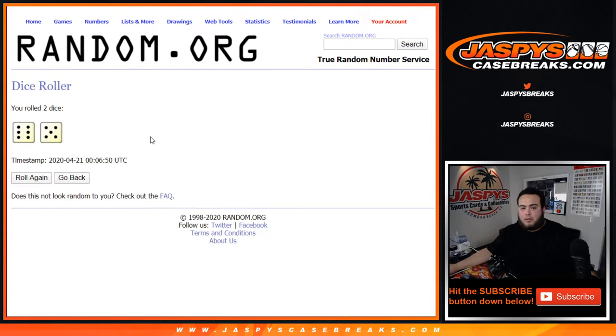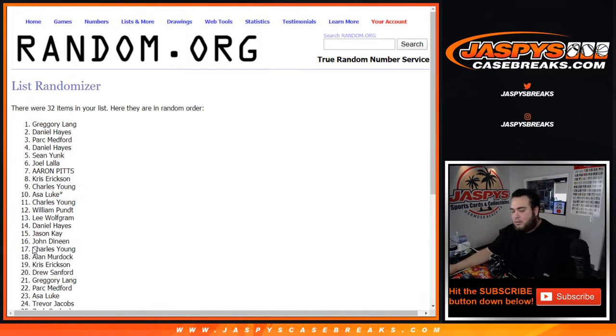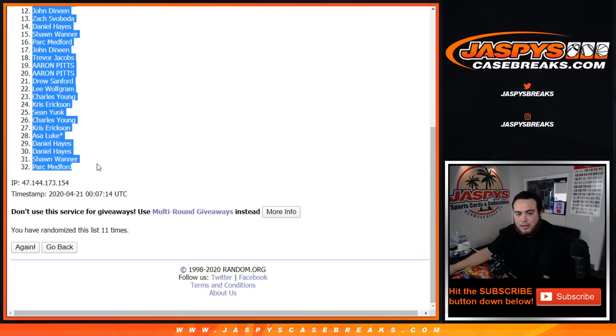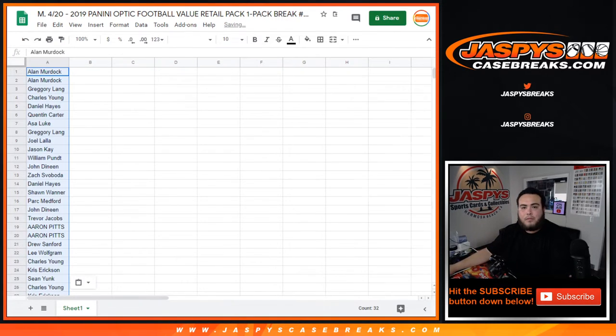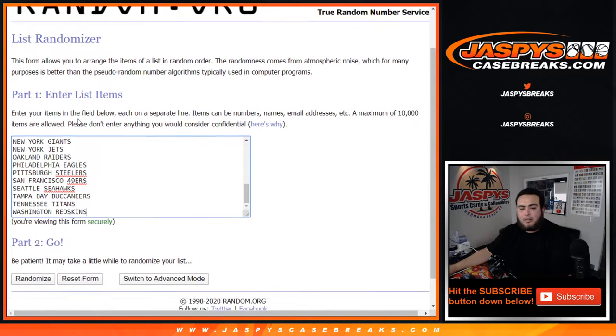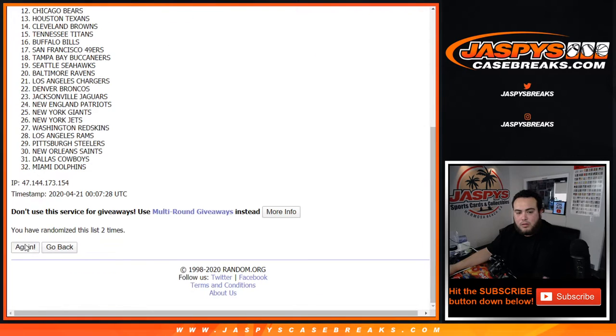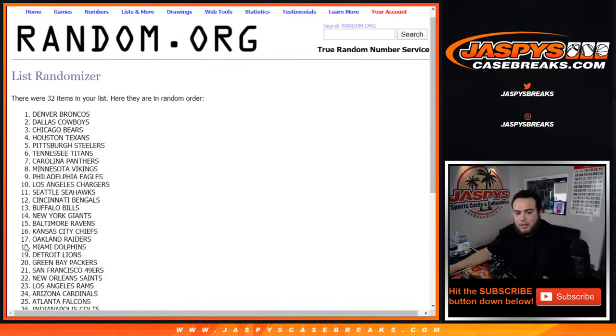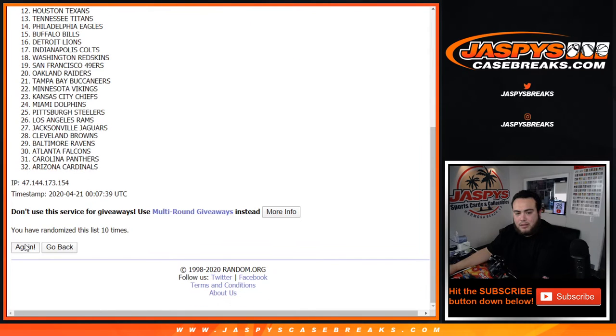Roll it. Rolling eleven times — six and a five. Counting through: one, two, three, four, five, six, seven, eight, nine, ten, eleven. Allen, Dunna, Park — eleven times on the teams.